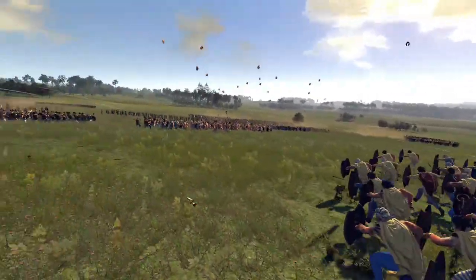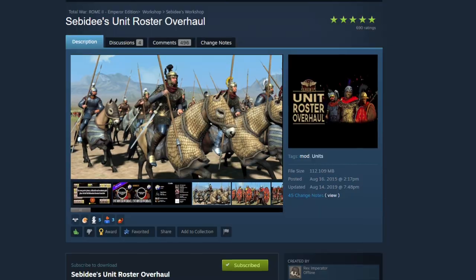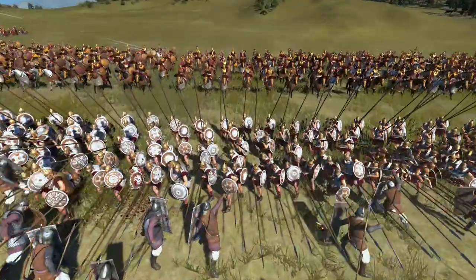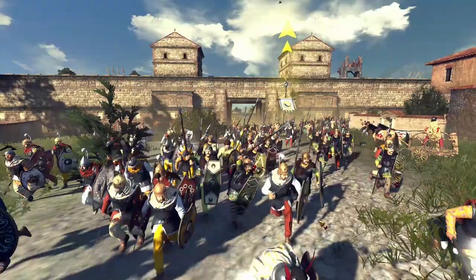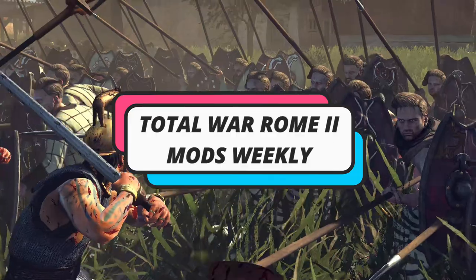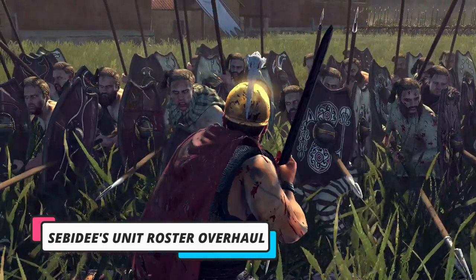What do Head Hurlers, Clibanarii, and White Shield Pikemen all have in common? They're all units that you can use in Sebedee's Unit Roster Overhaul, a gargantuan unit pack for Total War Rome 2 that adds a whopping 420 brand new units to the game. It also happens to be my favorite unit mod for Rome 2. Hello and welcome back to the channel for another episode of Total War Rome 2 Mods Weekly, the series where I showcase some of the most interesting mods available for Rome 2, both new and old.